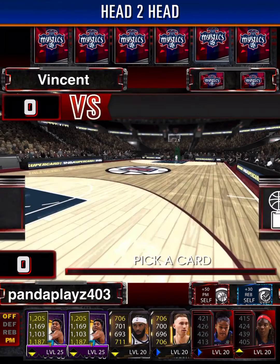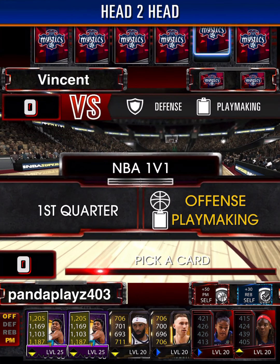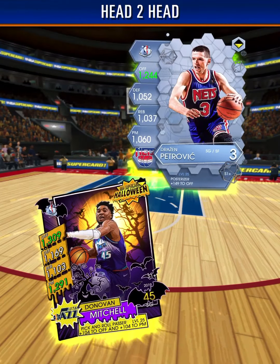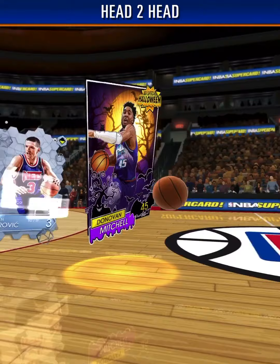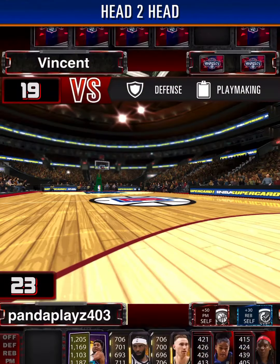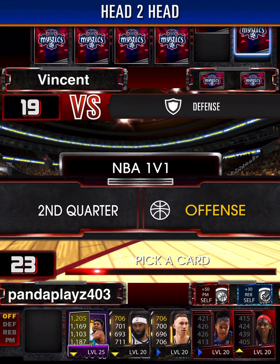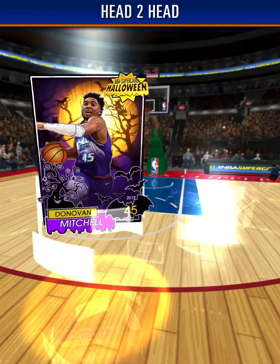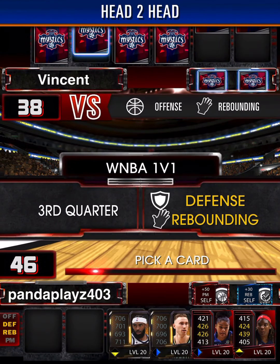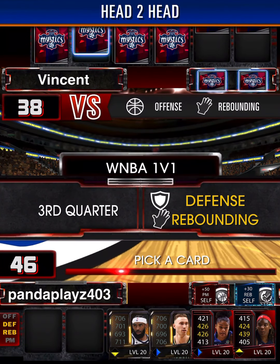He might actually have a really good team. He has cool card logos — the Mystics ones. Never seen someone use those, they're really cool. We should win though. There we go — Donovan Mitchell gets us the dub! Now we have Donovan Mitchell up again and should be able to win this match as well. So we're 2-0 to start.